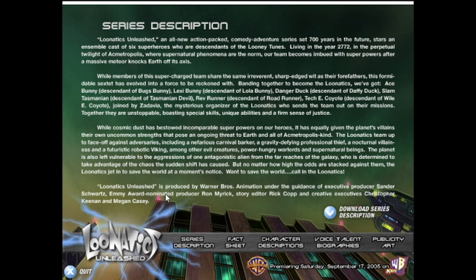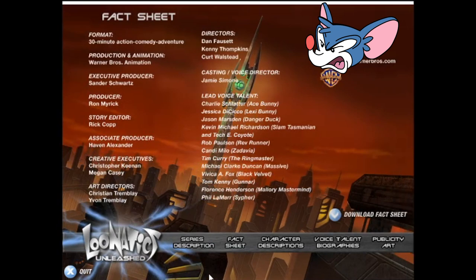Download series description — I would imagine that's just for if you really want a physical version. Okay, that's the series description. I've got the fact sheet, character descriptions, biographies, and the publicity art. Let's just go through these one by one and just see what we got here. Whoa! Okay, that is gonna be interesting to see.